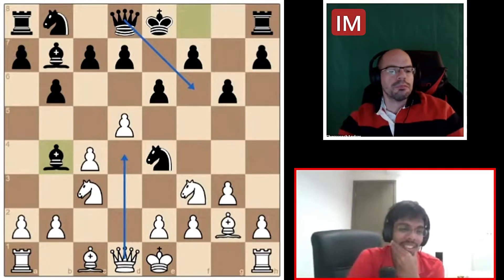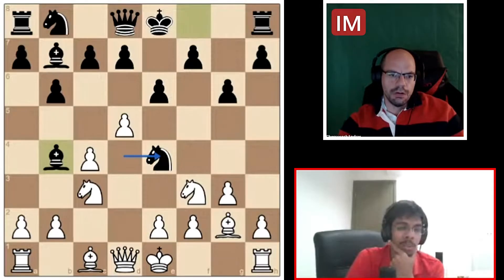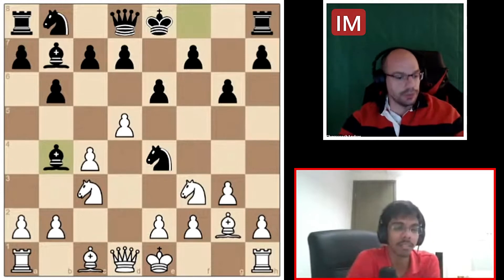What about queen takes e4? Queen takes e4 — I thought bishop takes, knight, pawn takes, and queen c3, and then maybe the rook on a1 falls. So this is not looking attractive at all. So now we ruled out queen d4.